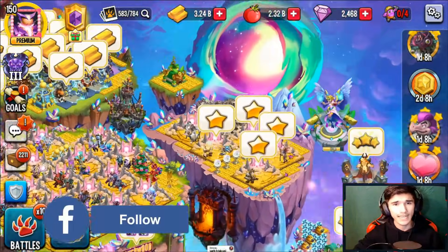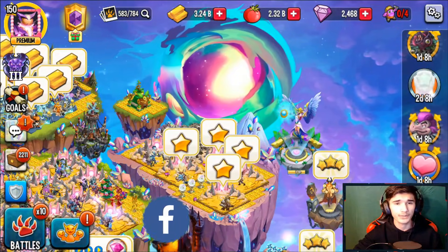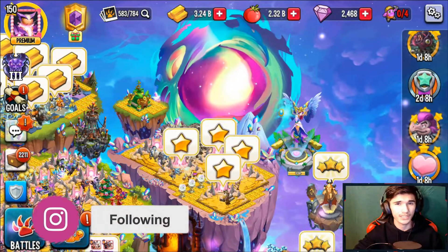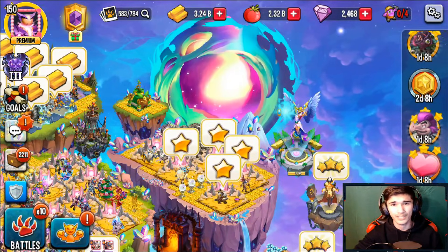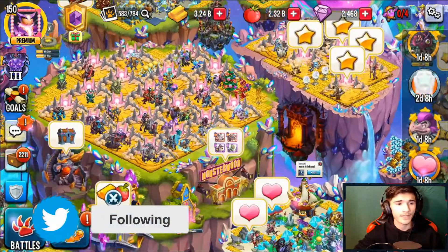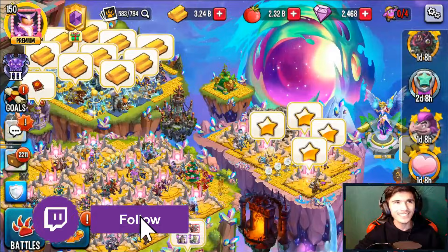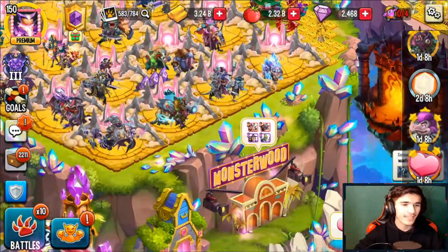Currently, as you guys can see, I have 2,468 gems. Now I need you to subtract that by a thousand because a thousand gems were given to me by Social Point to review exclusive monsters, so they're not really my gems. Technically I have about 1,400 gems. Normally I get about 300 to 400 gems maybe every 30 minutes or less for free — I'll show you guys how.